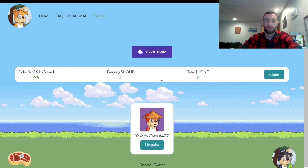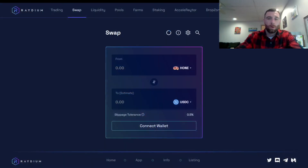Once you've collected hone, you're going to want to get to a point where you can trade it. I'm going to show you on Raydium — we'll bounce over there and I'll show you exactly how you can swap it for Solana or USDC and send it back. Use it however you want — go get lunch, I don't know — it's totally up to you.